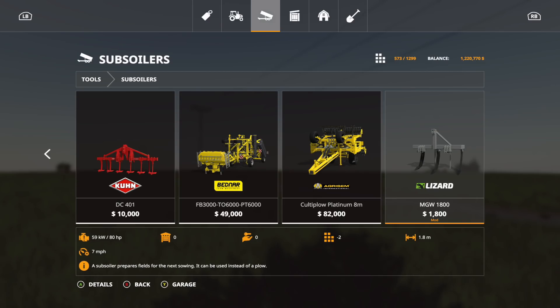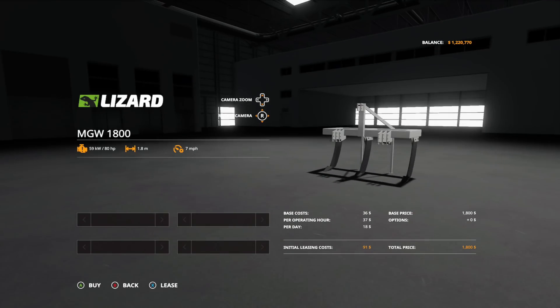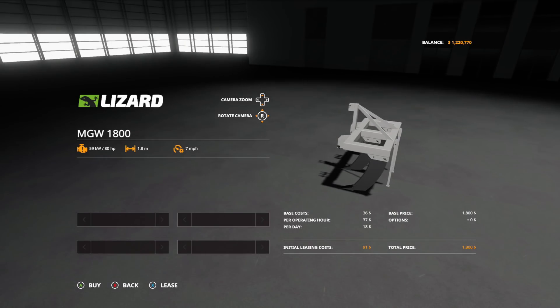The first mod to take a look at today is the MGW 1800. It is 1.8 meters, requires 80 horsepower, and is two slots. There are absolutely no options on that. This is of course in the subsoiler category.